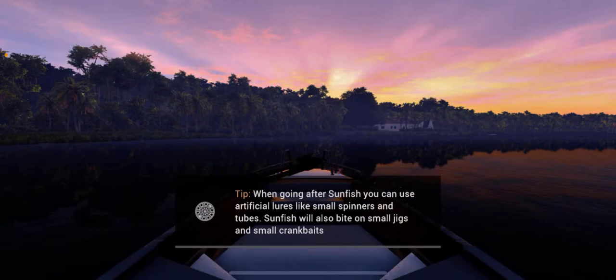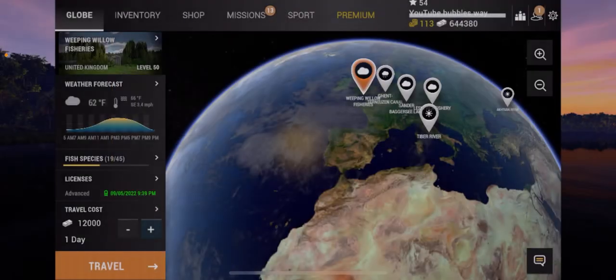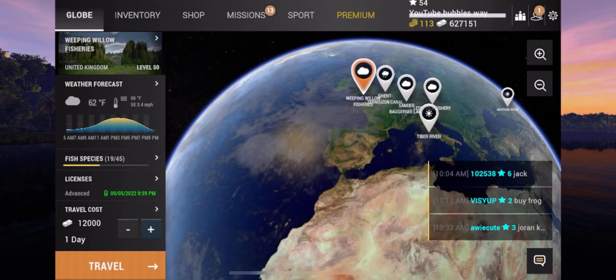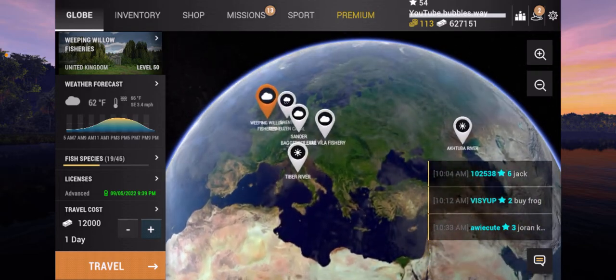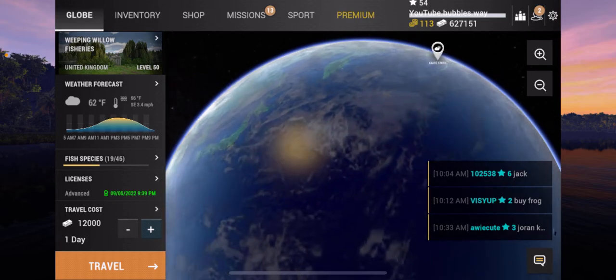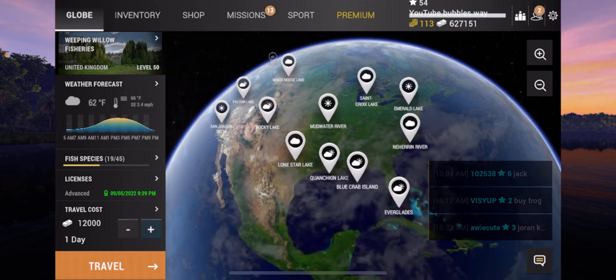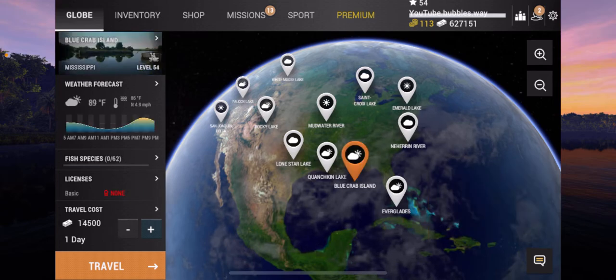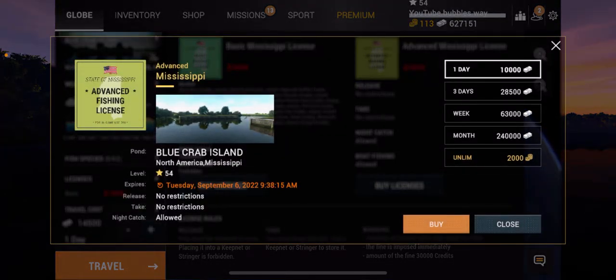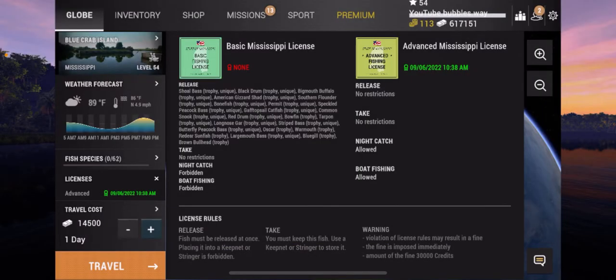We're going to click OK and now we can finally leave Weeping Willow. I've done many videos on Fishing Planet across mobile, PS5, PS4, and PC covering Weeping Willow, and also many great videos on Blue Crab Island showing how to catch tarpon, striped bass, and many other fish. Today is going to be the day I finally buy a boat, so I'm going to buy a license for Blue Crab first — as long as I've got 14,500 cash I'll be able to get in and earn money there.